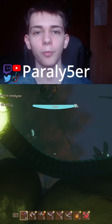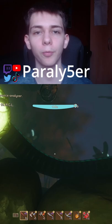This is how you get the Rotten Stinger Spear in Grounded. What you need to do is come to this area of the map right here where you are in the pond. Just follow me and swim over into the T-Rex's mouth to grab the Rotten Stinger Spear.